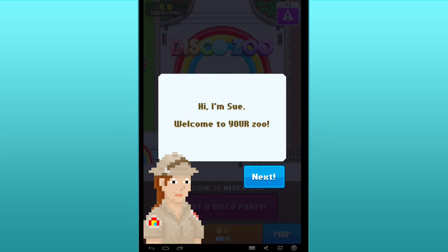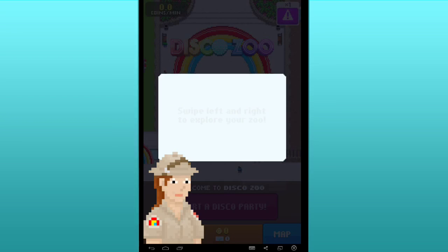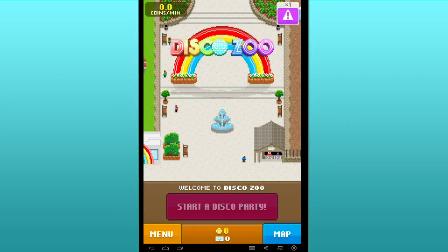We are playing Disco Zoo and apparently this is Sue and we are being welcomed to our zoo. Now I'm not exactly sure what Disco Zoo is all about. It looks like disco dancing elephants when I was looking at the game in the Play Store, so I have no idea what we're about to walk into. If it is disco dancing elephants then that certainly is something different for the evening.